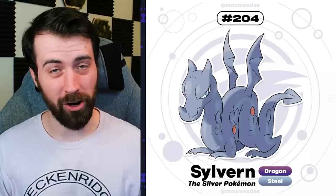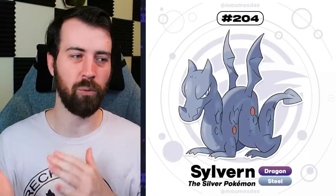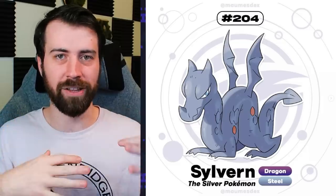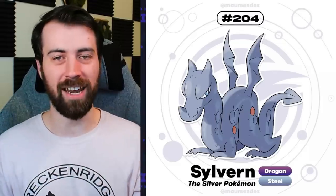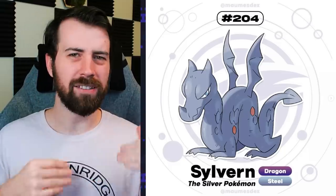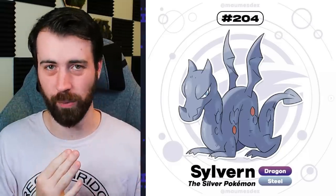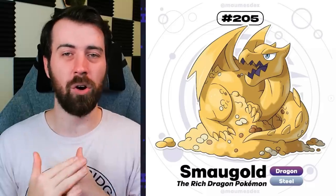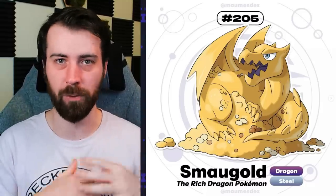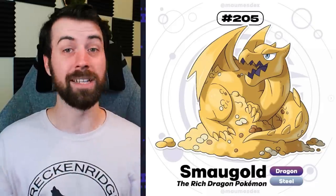It evolves into Silvern, so we're going from brass to silver - a fun evolution of the concept. I love when an evolutionary line's concept evolves with the line rather than just doing the same thing but bigger. You can see it still kind of has brass scales in there, like it's still growing out of its brass form. It continues that traditional dragon feel but also brings in a more serpentine appearance. And finally, it evolves into Smaugold, and we go into the full Western dragon appearance. Its name is Smaug, based on Smaug from The Hobbit. It's become one with its gold pile, which I'm sure that makes it immensely happy.